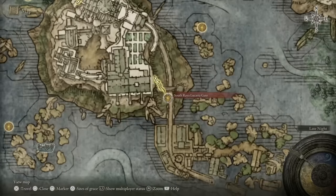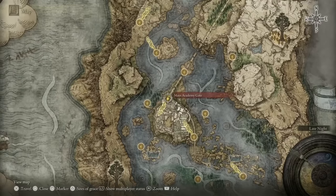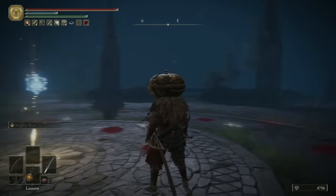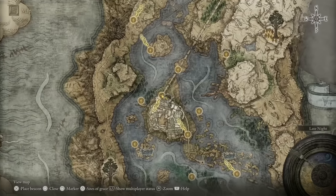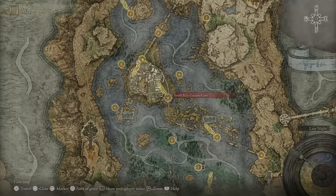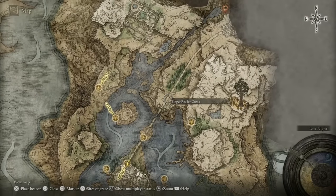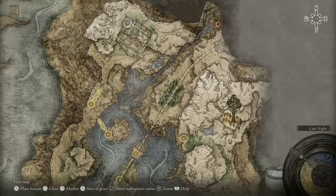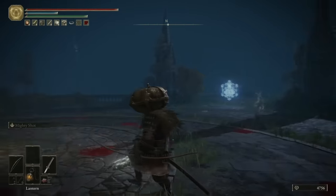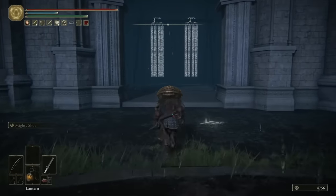Once you reach the end of the bridge, you'll come across the South Raya Lucaria Gate Site of Grace. Using the key that you looted earlier, you can now go through the seal, and it will actually take you to the northern side of the Academy. If you interact with the seal facing towards the southeast, that will take you back where you just came from. Interacting with the one facing towards the northeast will take you onwards to the next area, opening up a whole new area to you. For now, face the southwest and head on up the lift.